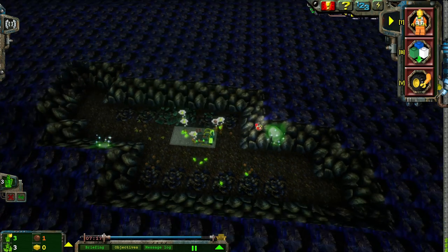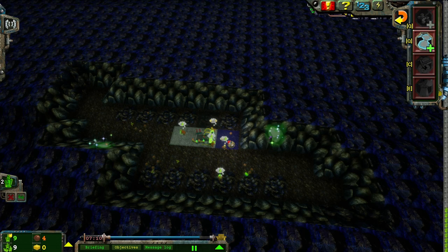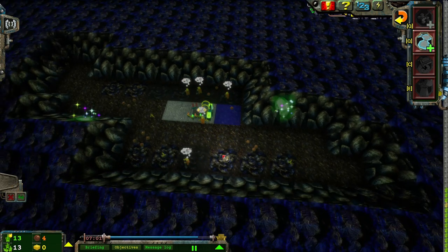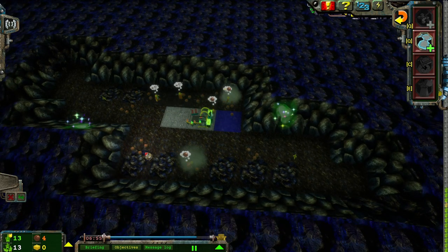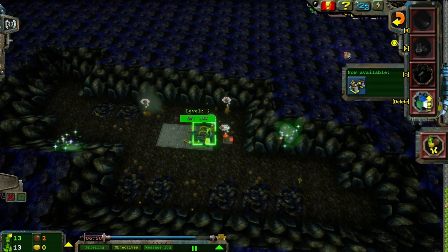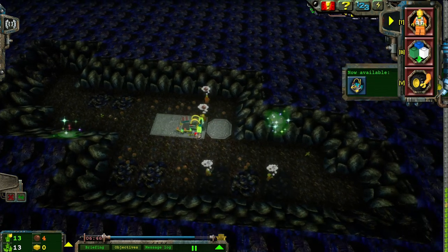I feel like I have a lot more room to work with this level than I normally do. We're gonna put a power path there, and put the teleport station there. You guys think that looks okay? Could have also put it there. The power station's gonna need to go here. Support station could run here. Yeah, I think that'll be suitable enough.